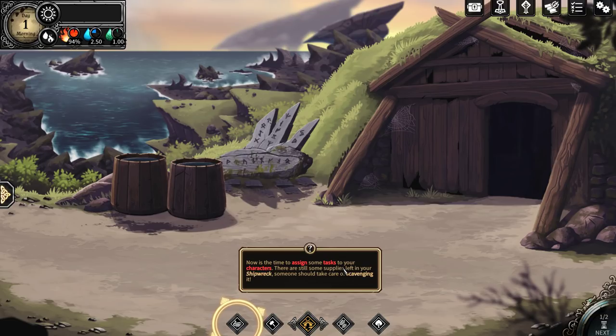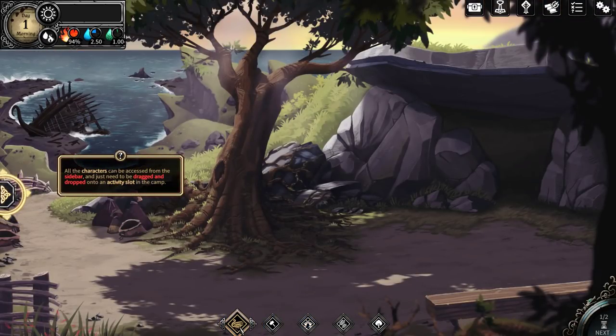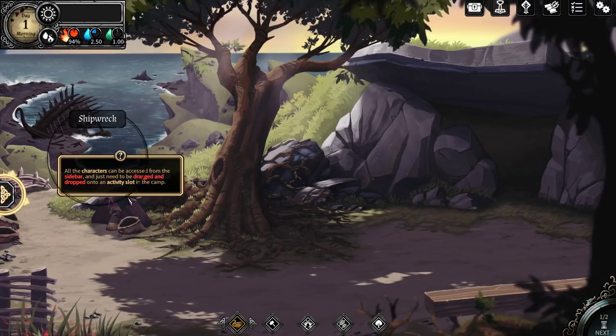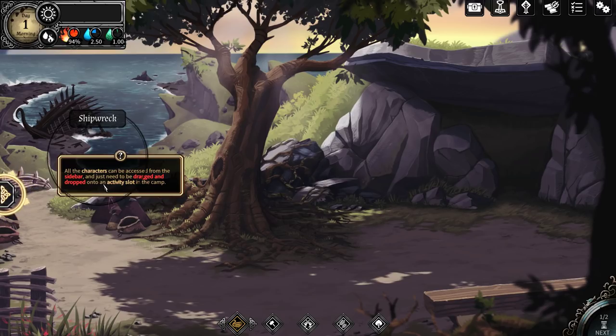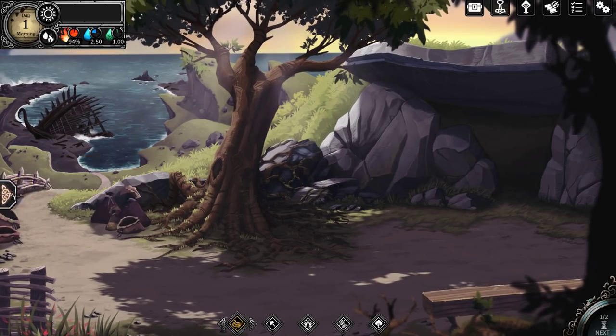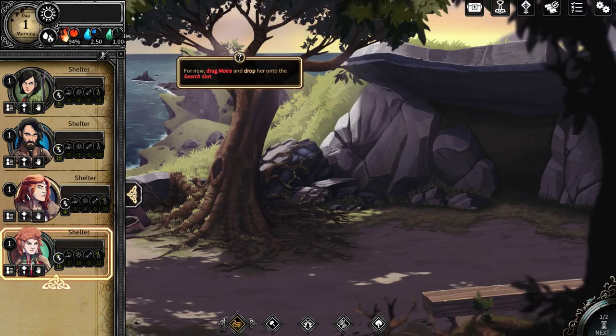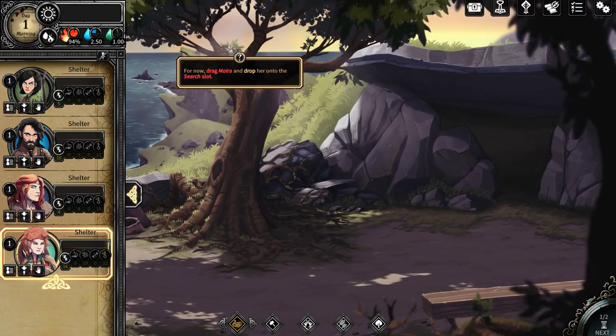Now is the time to assign some tasks to your characters. There's still some supplies left in your shipwreck — someone should take care of scavenging them. All the characters can be accessed from the sideboard, just need to be dragged and dropped onto an activity slot in the camp. So the sideboard — Moira. Drag Moira into and drop her into the search slot. This is our sister.